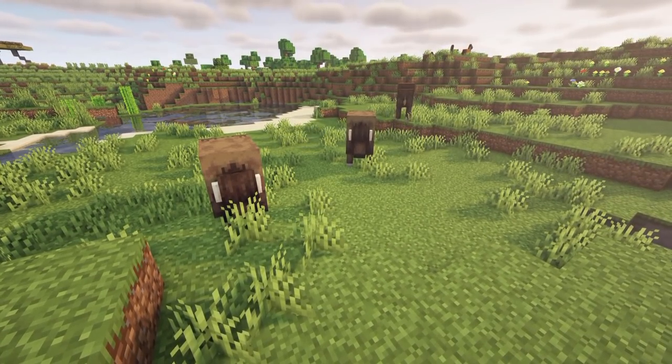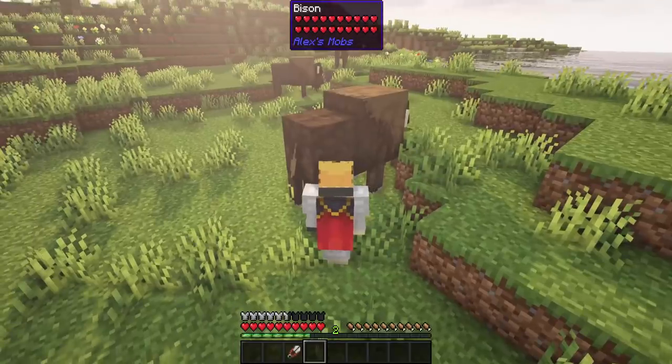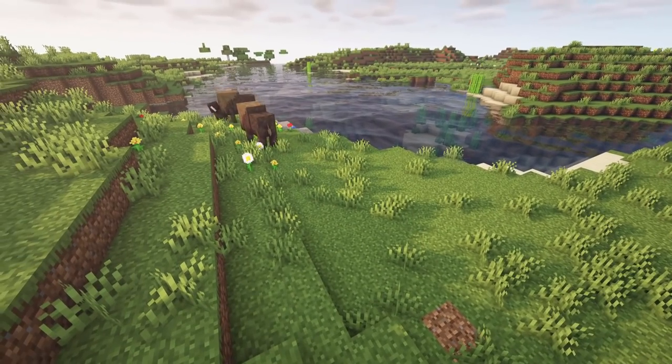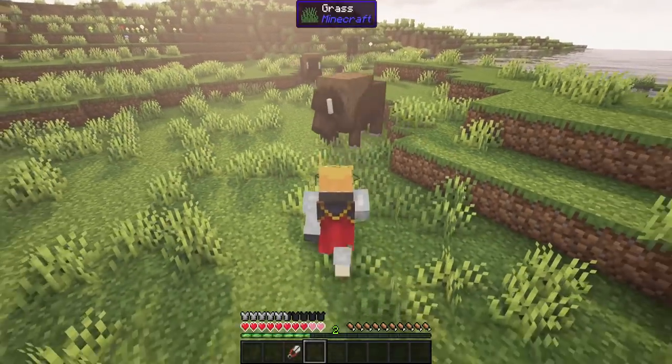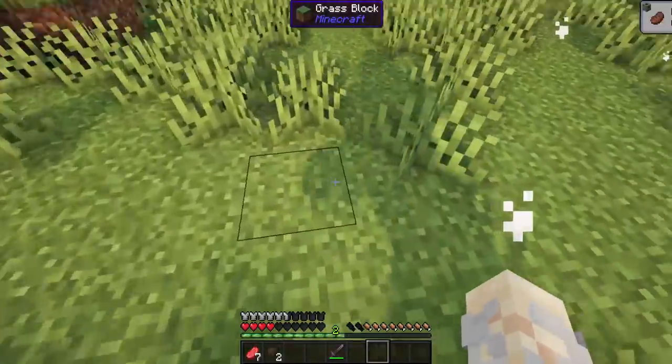Found in plains, snowy plains, and meadows, the bison is a neutral mammal but will attack anyone coming too close, even charging sometimes at their own kind. Dealing out a good amount of damage, they will also fling you in the air. If successfully killed, they can grant the player a large amount of beef.